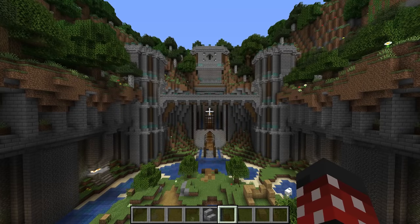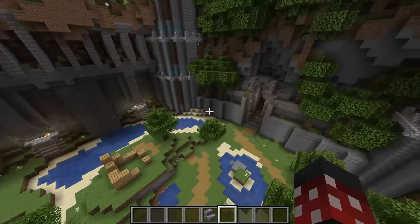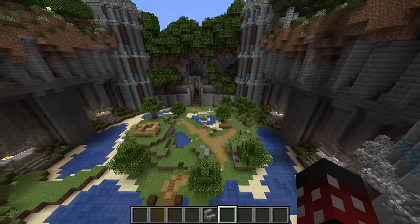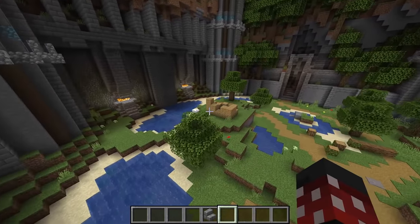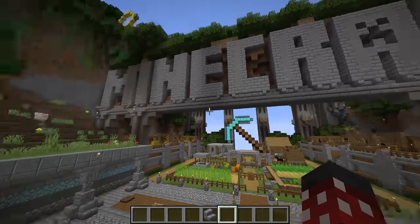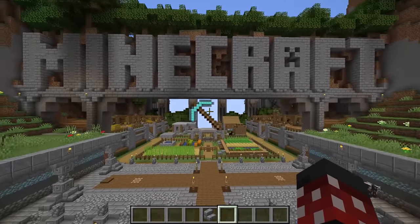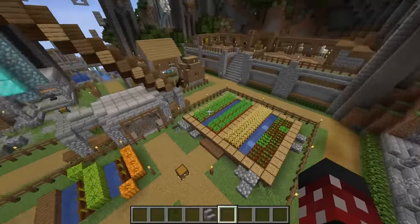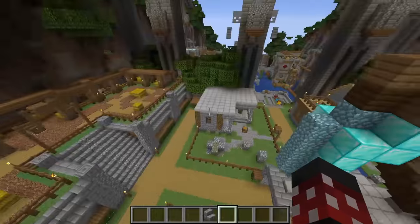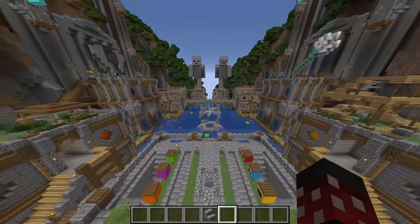Here we are at the last one. This is the Title Update 70 world, and it was for Update Aquatic, so it has a very big emphasis on water. Can we just take a moment to appreciate how big the spawn has gotten? And even with new update after new update, the dilapidated wooden structure still stands. Coming out of spawn, you can see the Minecraft logo finally has something supporting it instead of just ominously levitating. They finally cleaned up the hub a lot more too — it features things that weren't in any other hub areas, such as teaching you how to trade with villagers.